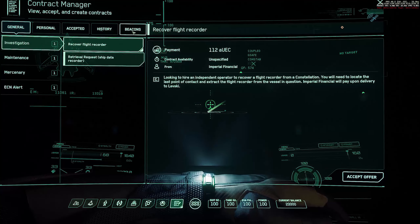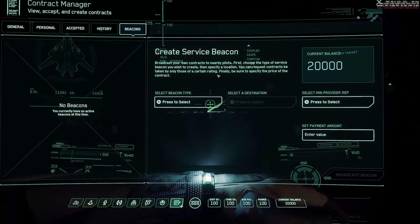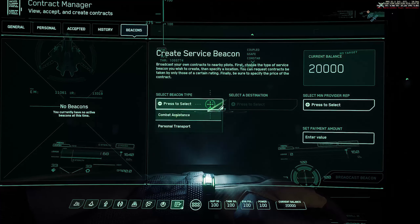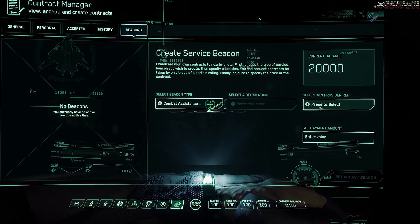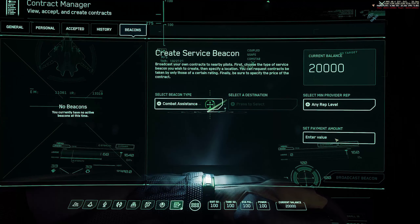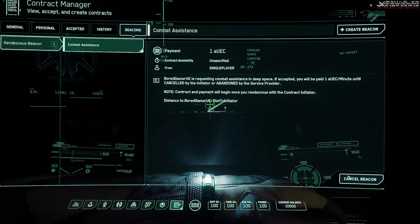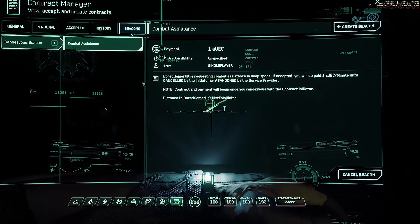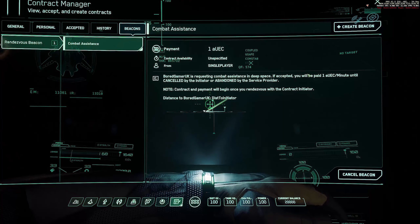AI chatter should no longer cut off mid-sentence. Star Marine armor sets should no longer duplicate in the player's inventory at each login. The sniper rifle scope should no longer be attachable to the P8SC. The Reclaimer cargo hold should now have atmosphere and gravity correctly. Available/cancelled beacons should now refresh automatically. Vehicles spawned in the hangar should no longer be inside of the hangar floor.